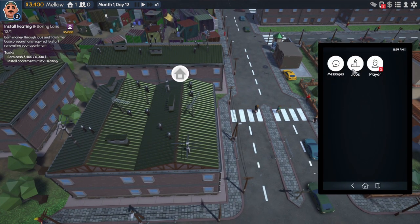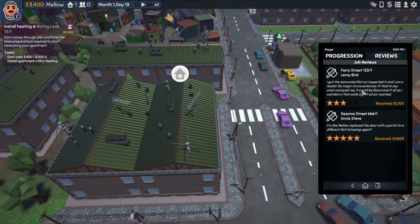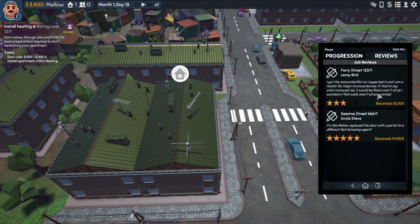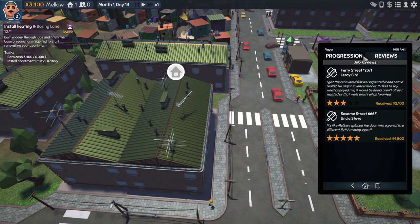Let's pick up another job. Two reviews — three stars. 'I got the renovated flat as I expected it and I am a realist. No major inconveniences. If I had to say what annoyed me, the floors weren't all as I wanted, or the walls weren't all as I wanted.' Well, that's what you specifically said was gray walls. Maybe it was mixing the black and white tile with the gray tile walls — that's where I made a mistake.